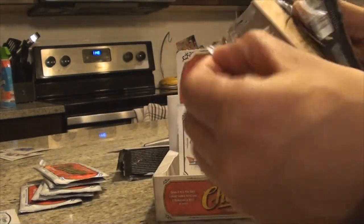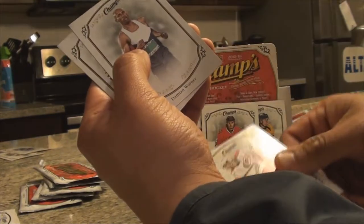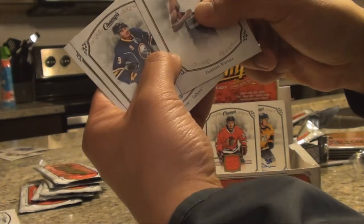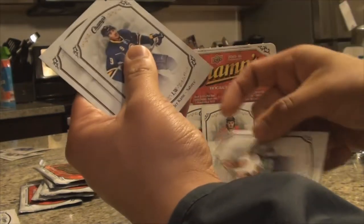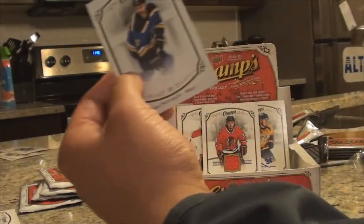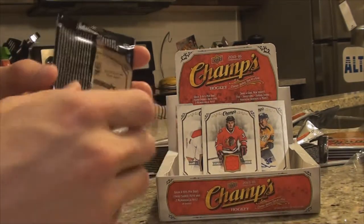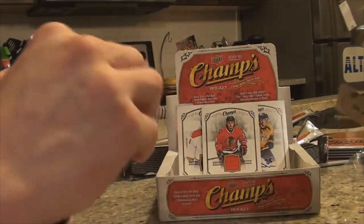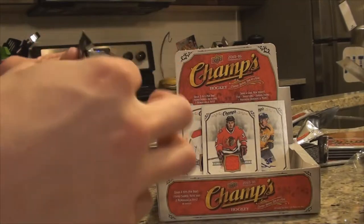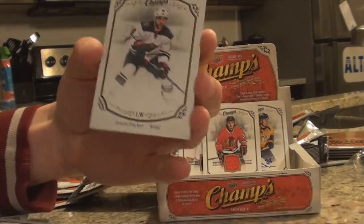Pack number five. Can we get on the hot streak again? Halak, Hayes, Versteeg, Damien Warner — he's a 250, pretty cool short print — Vander Kane and Peterangelo. That was a bust, first bust. Puck and Chuck is our official eBay name — check us out, all good ratings.